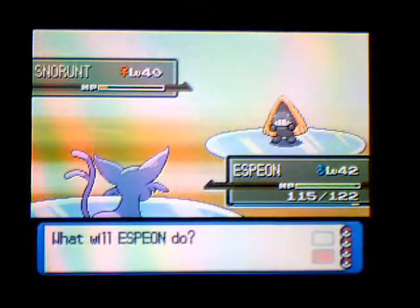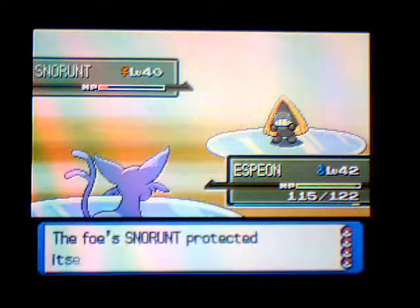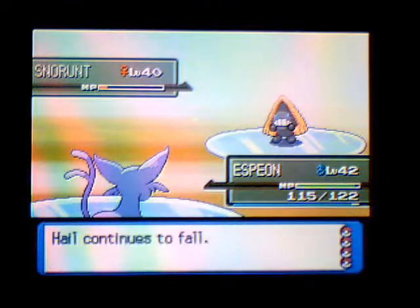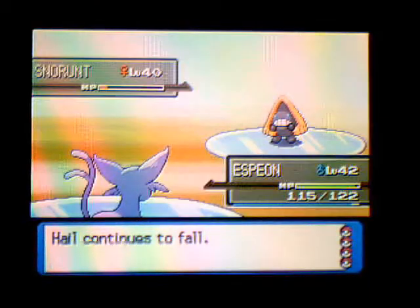He did that on purpose - well of course he did. Why doesn't Quick Attack attack first? I don't get that. He just wants Hail to hit me. Well, screw you.